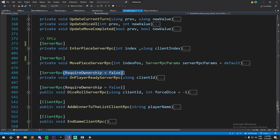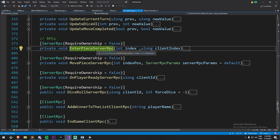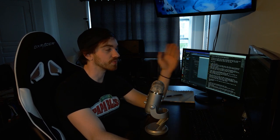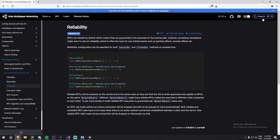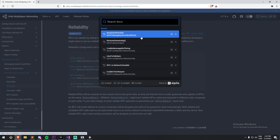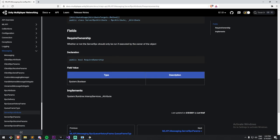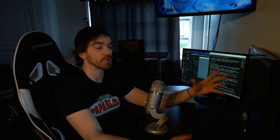Luckily, there is a parameter we can pass to make sure the calls go through even though we are not the owner of the object. With `requireOwnership = false`, we can now run this from any client. Unfortunately, there is nowhere in the documentation where I could easily find information about this — not under client RPC or server RPC sections. However, once I knew about it, there is one place: under the API server RPC attribute at the very end, where you can find whether or not a server RPC should be run if executed by the owner of the object. By default, this value is true, which means you can only run an RPC on an object you own.